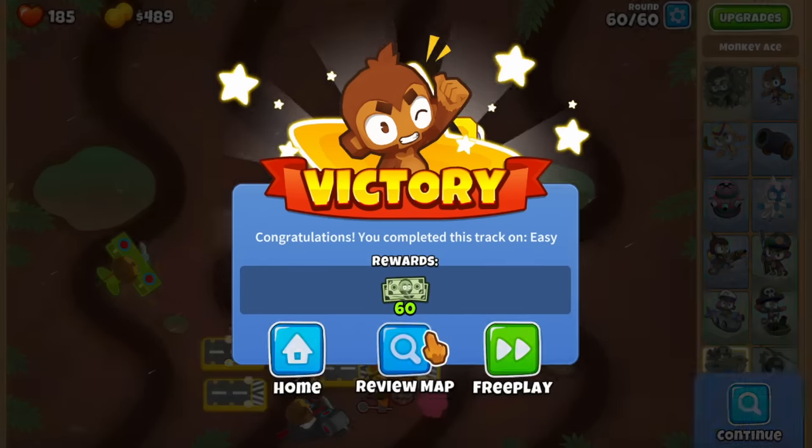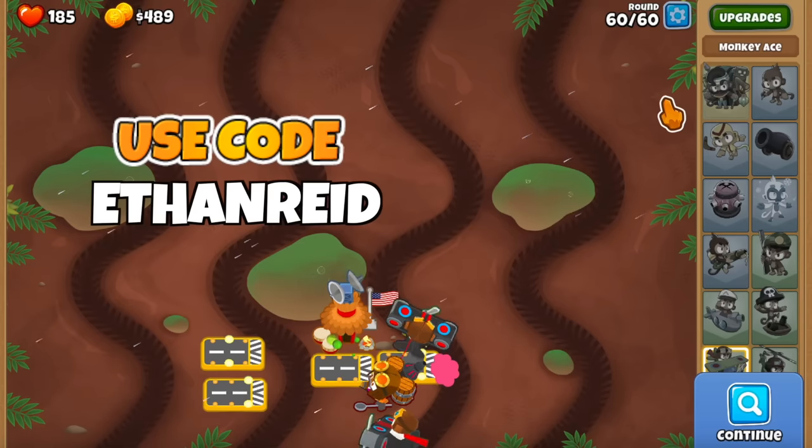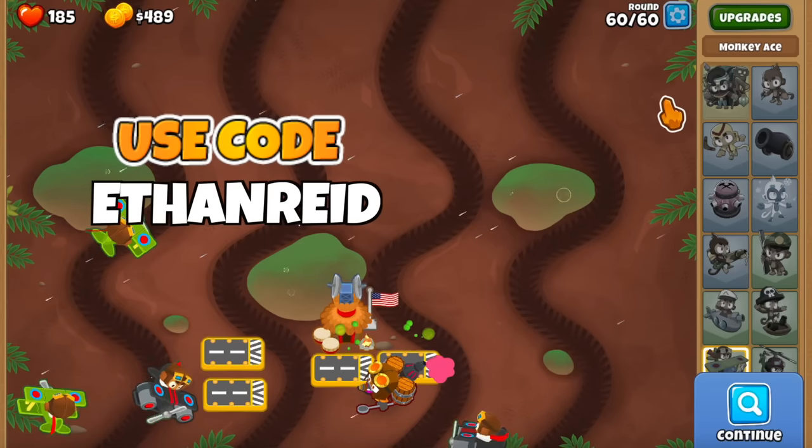That's it for this one — just a quick XP farm video to make sure you're able to play the Ace Paragon on launch day. Don't forget to use code ETHANREAD in the Bloom store. Thanks for watching and I'll see you guys in the next one.